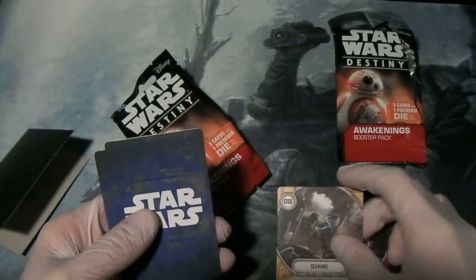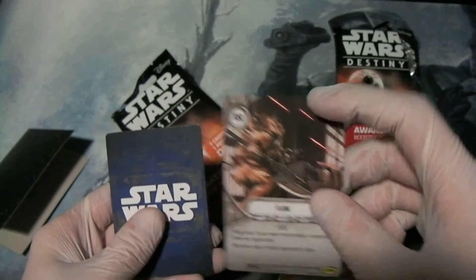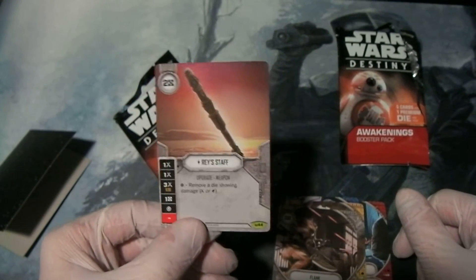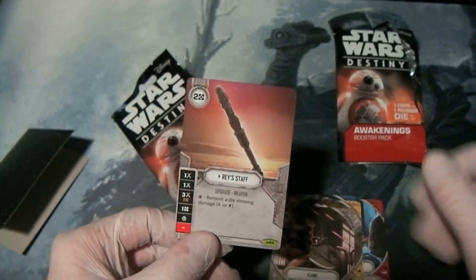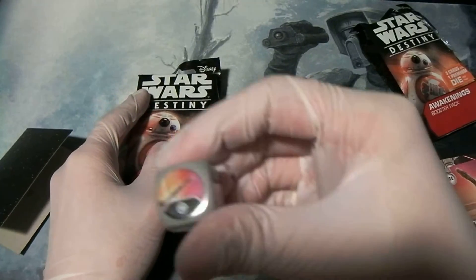Scavenge. The uncommon is Flank — I have so many of these, but whatever. And the rare: Raise Staff. It's always a disappointment when the rare you get is a fixed starter set card, but what are you gonna do? There's the die.